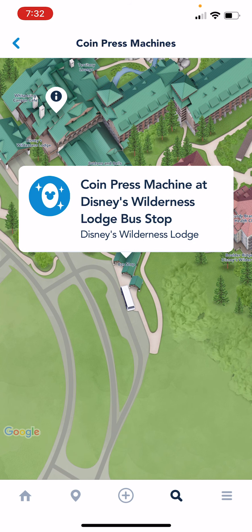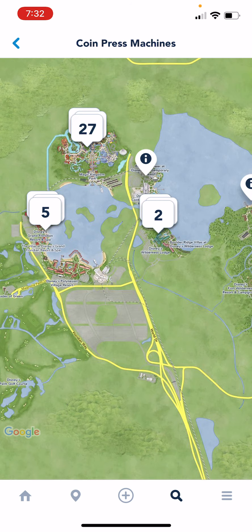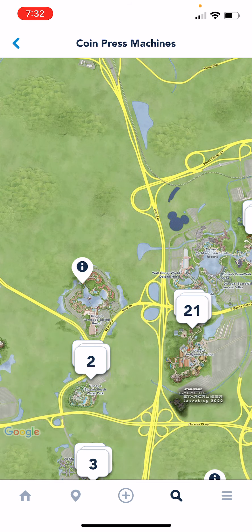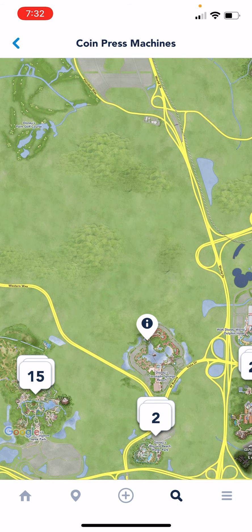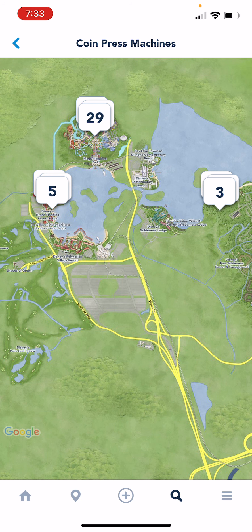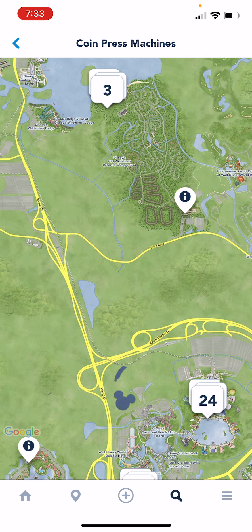Let's have a look at another one — there we are, Wilderness Lodge. This is a great way to find out where all the coin press machines are. As I say, all the locations — resorts, Downtown Disney, and any other location with a coin press machine — it has it on here. I hope you found that helpful. Remember: keep smiling, stay safe, and have a magical day!